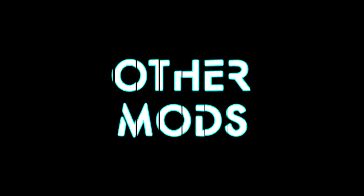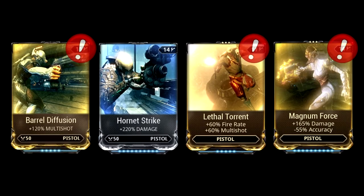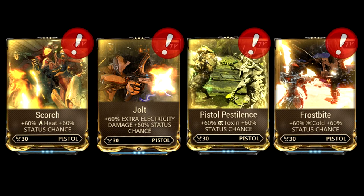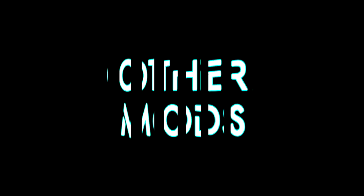Primary Weapon Critical Mods: Point Strike, Vital Sense, Blunderbuss, Ravage. Other useful Mods: Hunter Munitions, Sinister Reach, Chilling Reload. Secondary Weapon Mods — Raw Damage Mods: Barrel Diffusion, Hornet Strike, Lethal Torrent, Magnum Force. 90% Element Mods: Convulsion, Deep Freeze, Heated Charge, Pathogen Rounds. 60/60 Mods: Frostbite, Pistol Pestilence, Scorch, Jolt. Critical Mods: Pistol Gambit, Target Cracker. Other useful Mods: Ice Storm, Ruinous Extension.